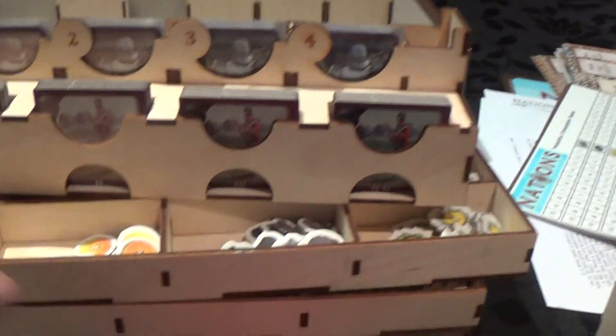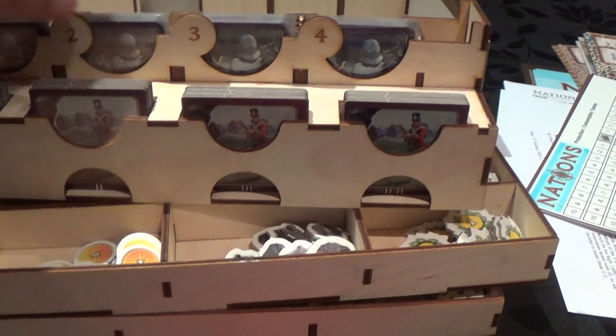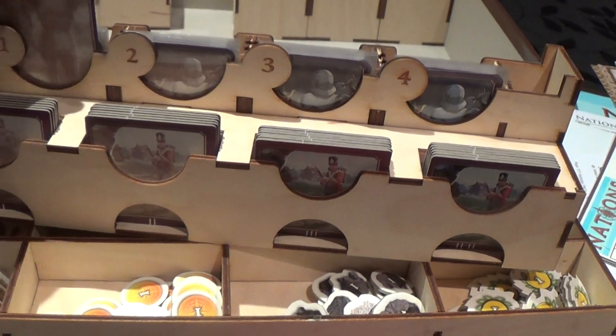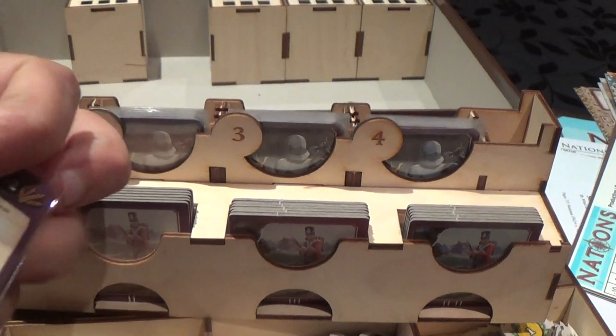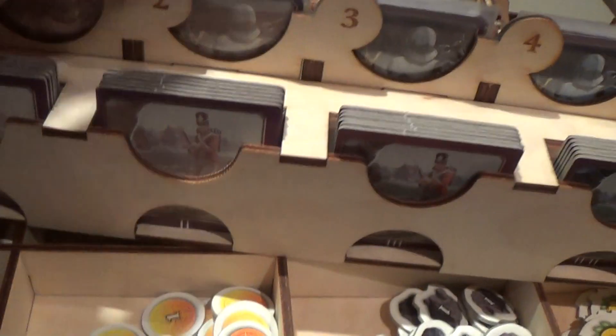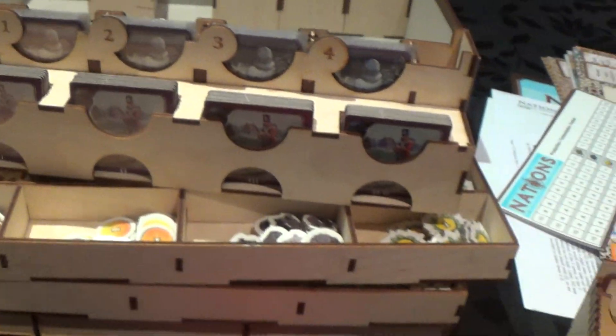Starting with the boards — all of the nations available in the game with the expansion are here, and there are a lot of them. Also included in the insert is a printed production/consumption track, which is very useful in-game. Whenever you make changes to your production or consumption, you just track it here with a cube so you don't have to calculate it every time.